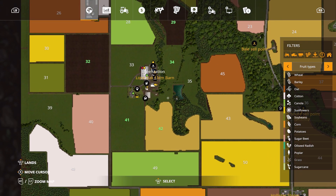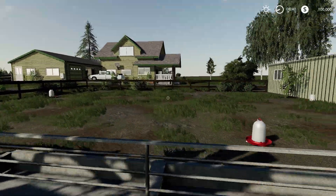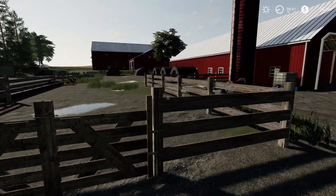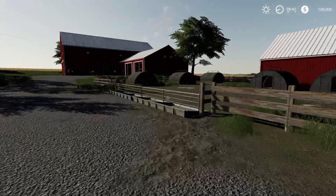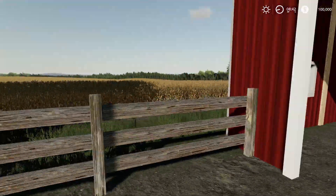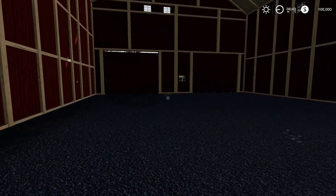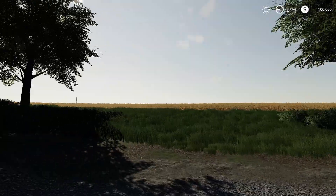I also forgot to show you this part — your chickens are right next to your house so that's very convenient. So that is the main farm. Let's go to the pig farm. Here is your pig farm, really nice. I haven't done any pigs on this yet. Got some storage here — pretty big storage right here. That door opens. Let's see what's in here — nothing.